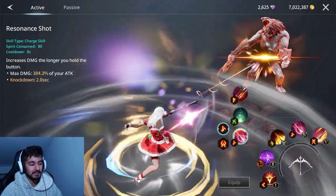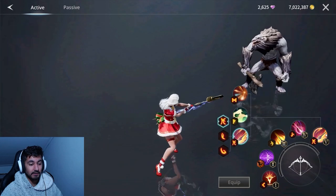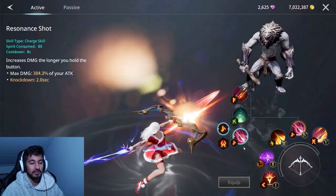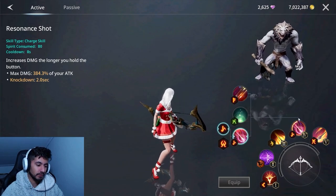My next skill is Resonance Shot — that's my secondary biggest damage skill. It's nice to have another damage option because the cooldown on Snipe is long, so you want other ways to deal damage.